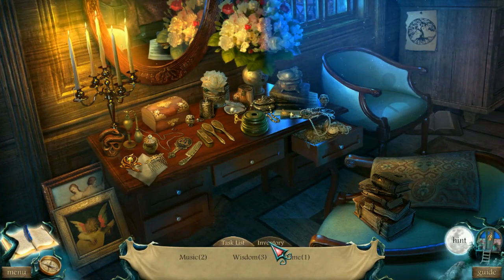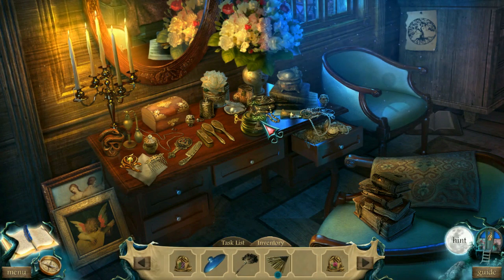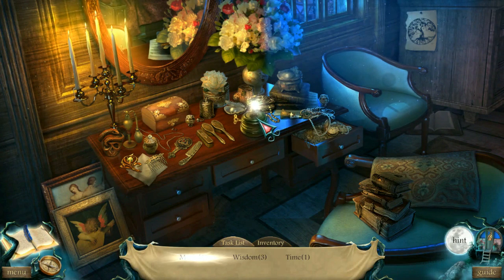The theme puzzles ask the player to click on four different things related to an idea such as night, history, or music. These were certainly an interesting challenge, even if they proved considerably more frustrating than a traditional hidden object puzzle would have been.